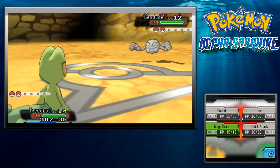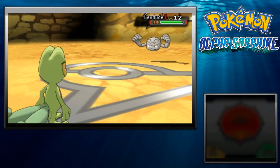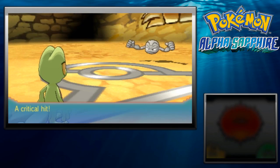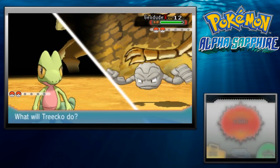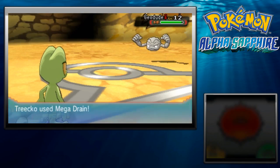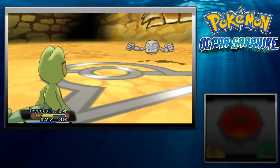I'm going to use Quick Attack here just to get rid of that Sturdy ability, so that way I'll be able to KO it. Oh god, a critical! Are you serious? Yeah, only using Quick Attack so I can get rid of Sturdy, and now I can gain health back. I should get most of my health back.